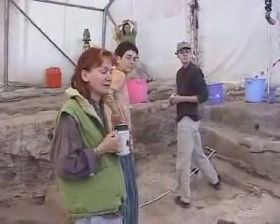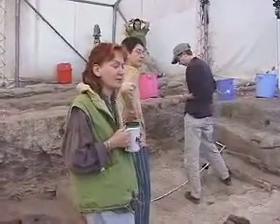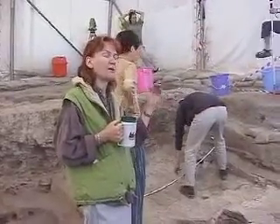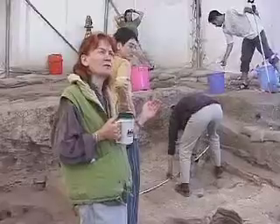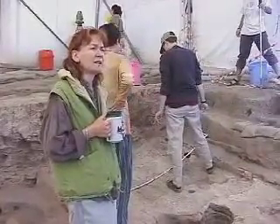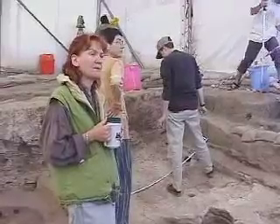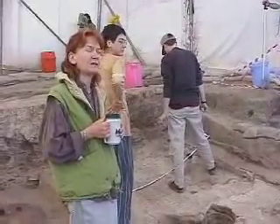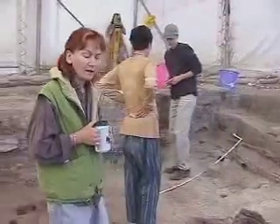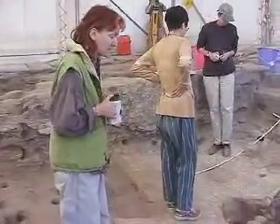We'll talk today about how to change things because we have to go backwards and change some entries on the unit sheets. But we do need to consider that our C phase is a new space number, because in that phase we didn't have the interior walls in the house.